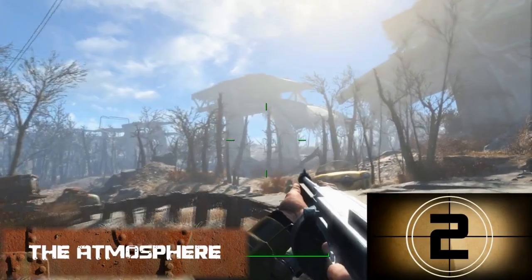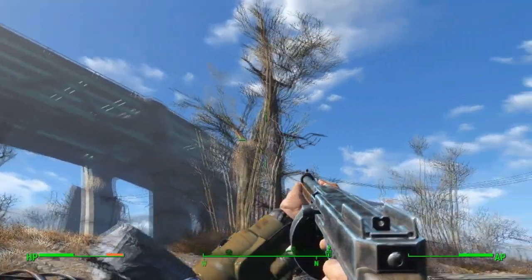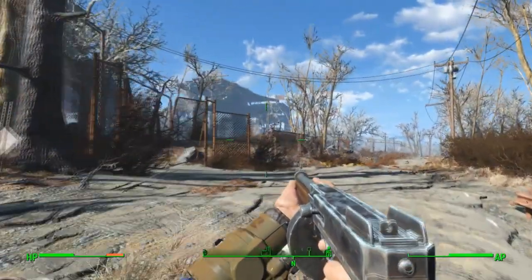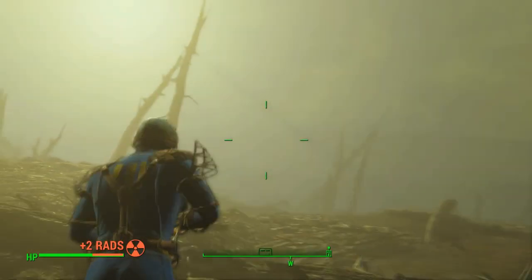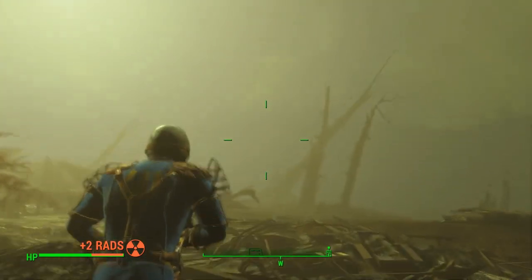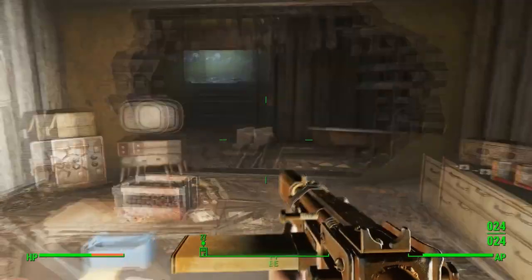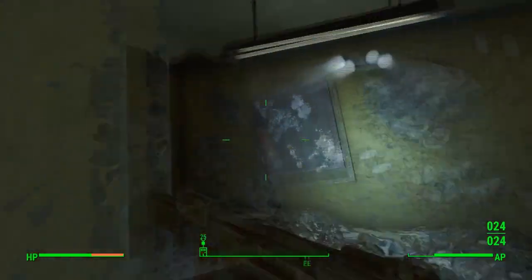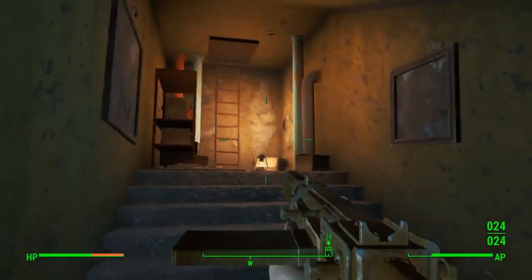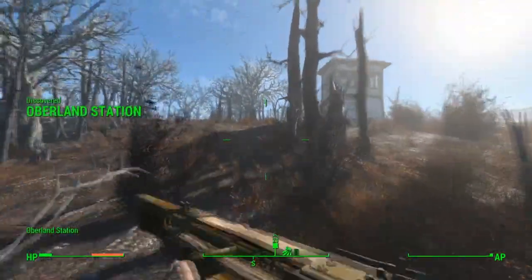At number two we have the game's atmosphere. A post-apocalyptic world should be dripping in post-apocalyptic detail and Fallout 4 definitely checks all those boxes. You can literally taste the Fallout in the air as you walk around the desolate wasteland. Bethesda pride themselves in creating massive open worlds with incredible detail, just like they did in Skyrim, but I think they have taken the bar to a new height with Fallout 4 as this is one of their most detailed worlds yet.